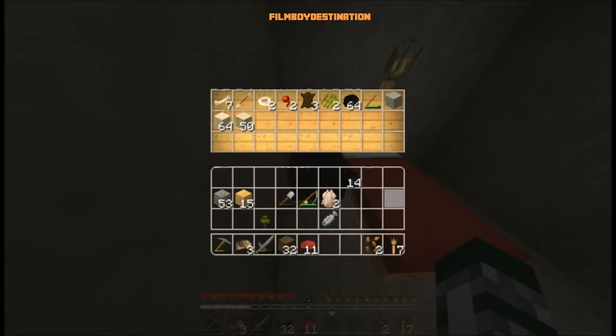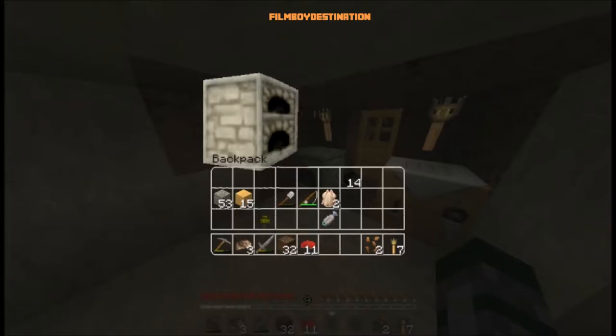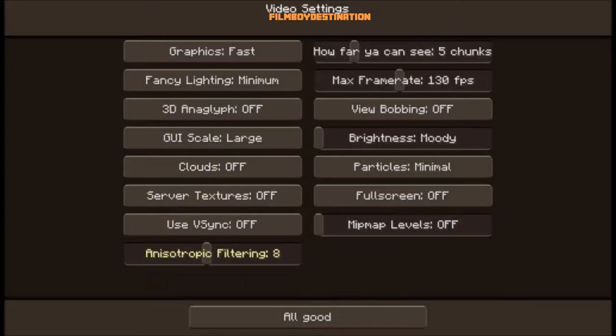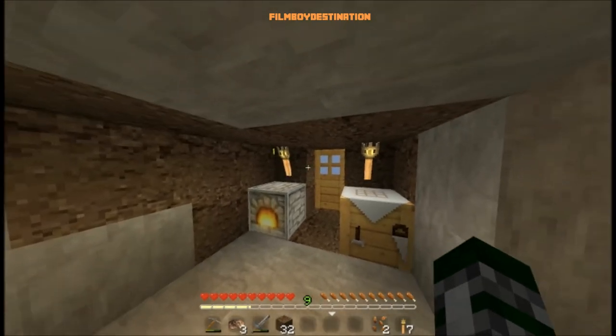Hold on, I'll be right back. Alright, back. Let's get some coal — we're gonna cook up our meat. What the heck? Okay, we're turning off anisotropic filtering because it was better with it off. Yeah, this is much better.